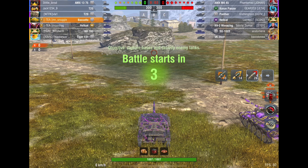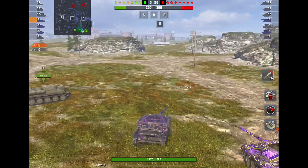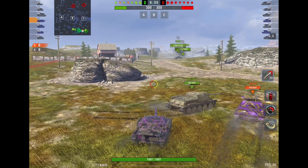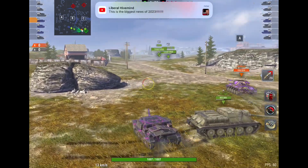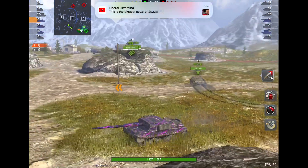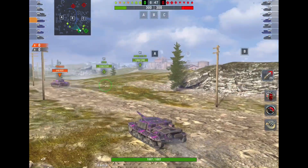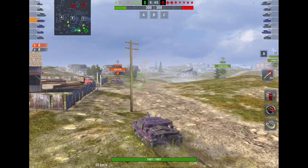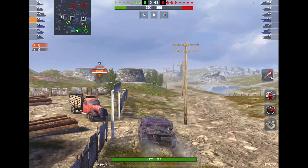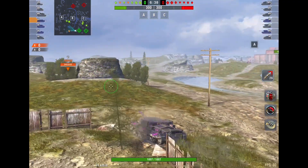They have a Panther, which is a solid medium tank. They have a Hellcat, of course, one of my favorite tier sixes. They also have an AMX, a decent French heavy tank. And the Kunze Panzer, which is probably their best tank. We have a T-29 — that's awesome. And he's heading over to C, so that's good news. He should be able to use his gun depression and really take control of that area with any luck.